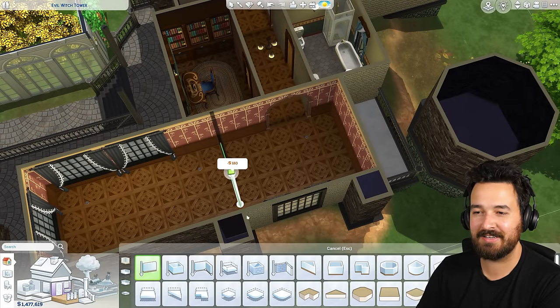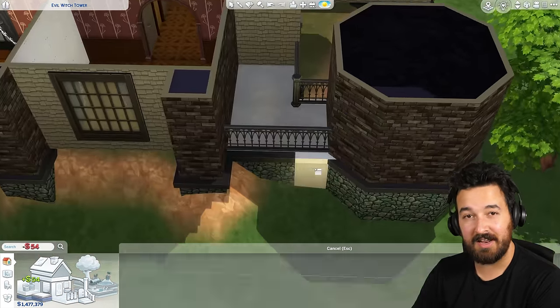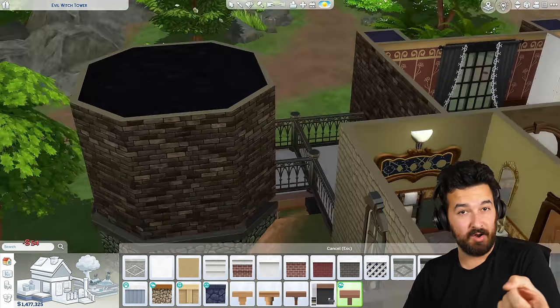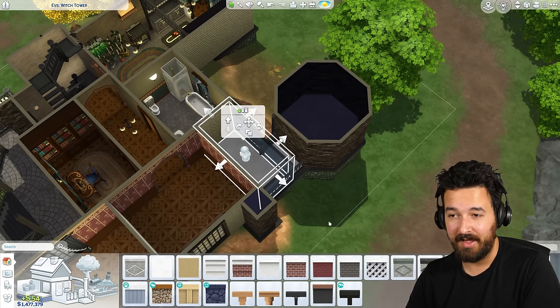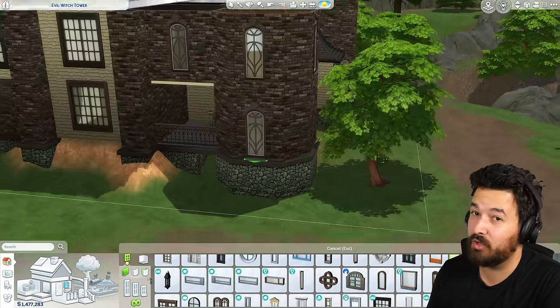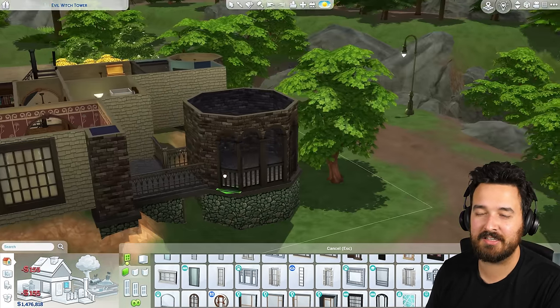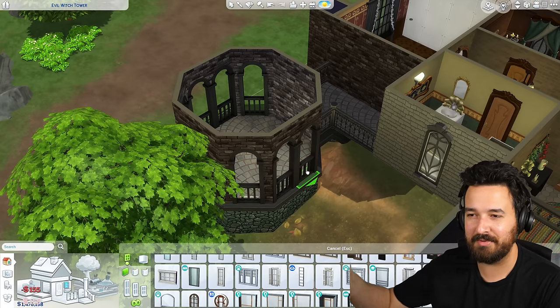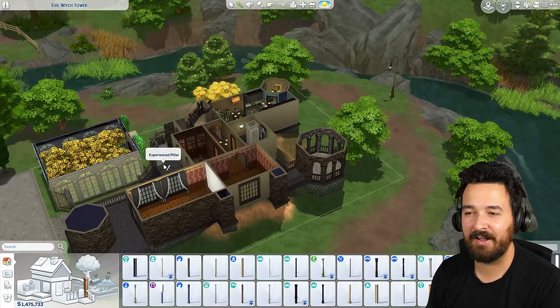When I came back to this house, Colm Big Wallet's son Reginald — who you may know from my current High School Years Let's Play — had been a toddler for about two years real-time while I was doing other Let's Plays, and there were messes all over the ground from the toddler. So I came back and had to clean it all up before we could build.